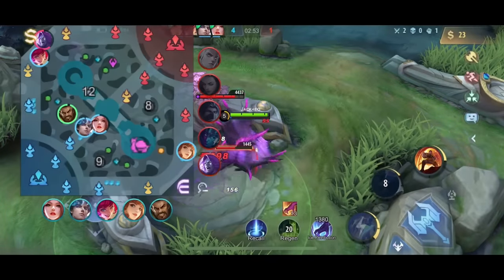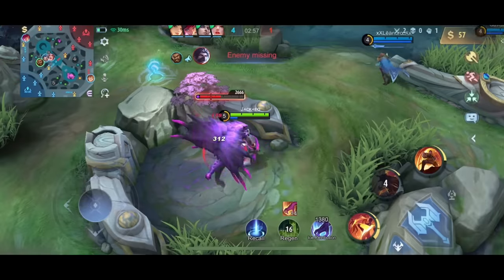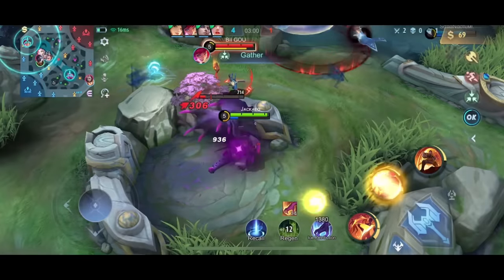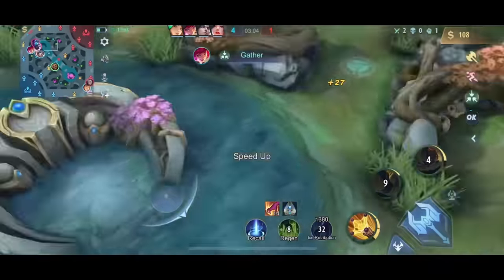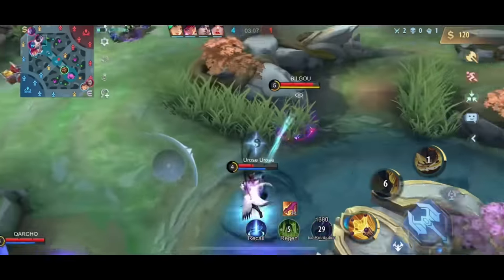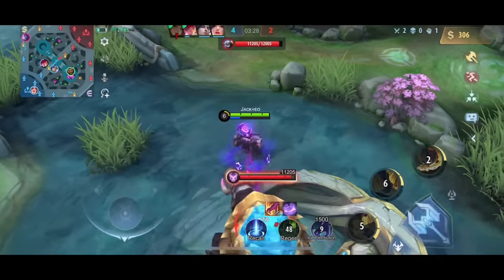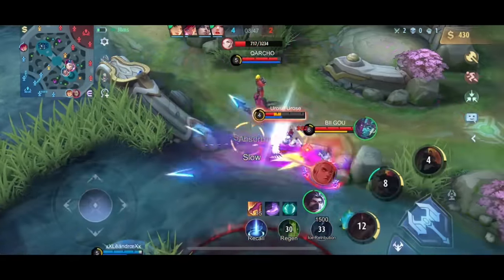I saw Hayabusa on his red side so I thought he would gank or go for turtle, but he was actually watching me from the bush. My team had low HP and I didn't have mana, so instead I went for Hayabusa's blue buff and also got the turtle. Even though he started the invade, I won the trade because he was wasting time.